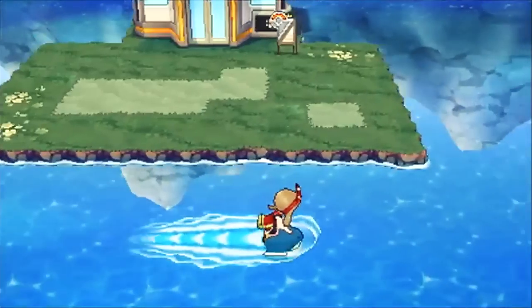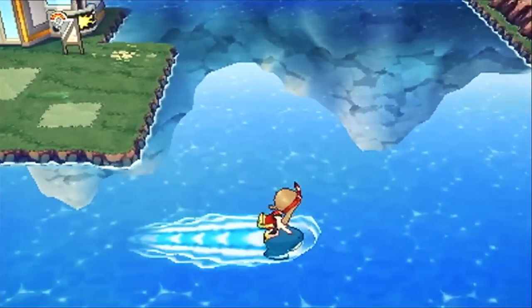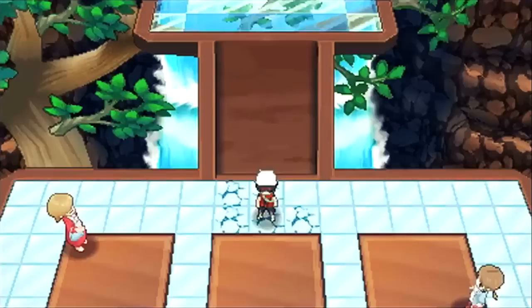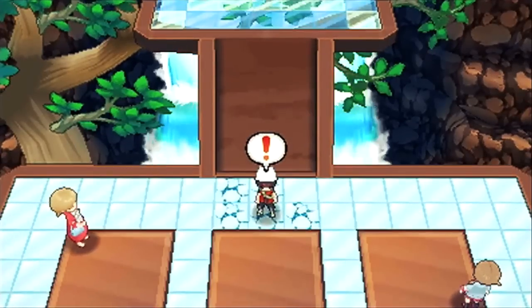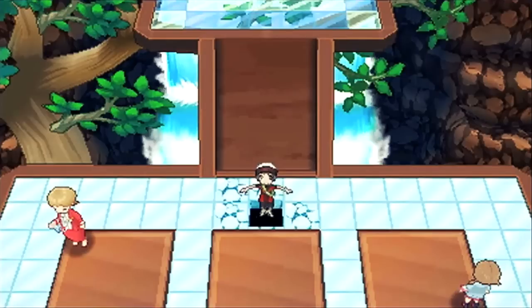Next we have surfing in Sootopolis, and you can actually see the edges of the mountains reflected in the water, which I really appreciate. It's the little subtle things like that that look really, really nice. Then after that we have a character walking around in what I think is the water gym in Sootopolis, and he's not doing a very good job because he falls straight through.